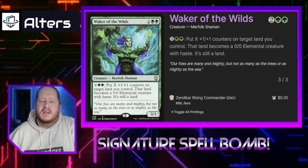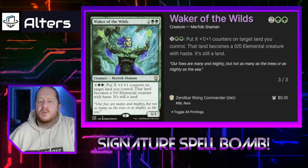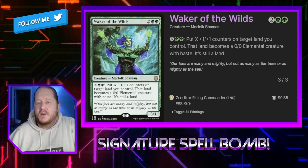Waker of the Wilds — we pay X and 2 green and put X +1/+1 counters on target land we control, and it becomes an elemental creature with haste. It's still a land, so it's a pretty good way to make some land creatures.